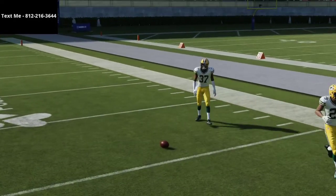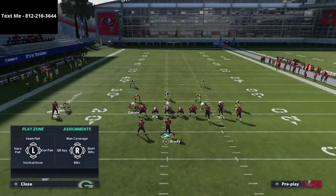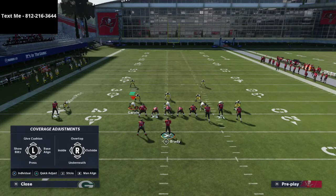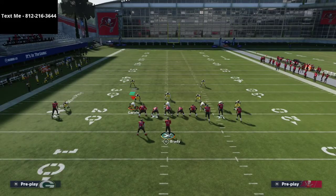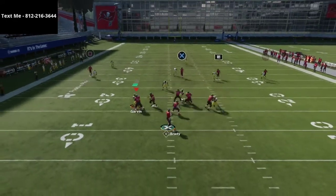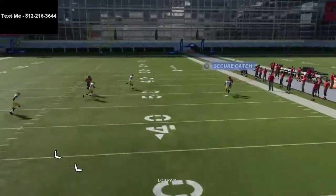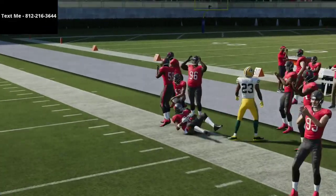In MUT, where you have faster receivers, that can be very beneficial. Even in Regs — a lot of people are going to shift to playing Regs now because the next tournament for the Madden community is on head-to-head Regs. You can see we get over the top and click on and swerve catch over the top of that player. So you have those two routes available.